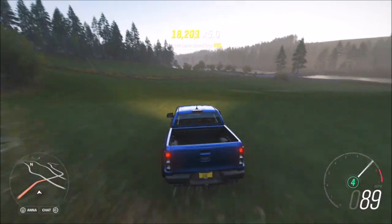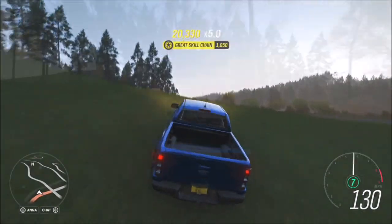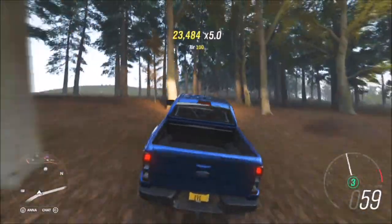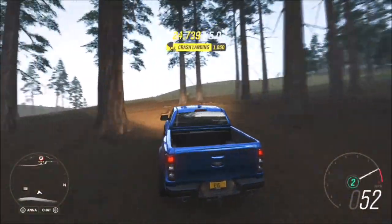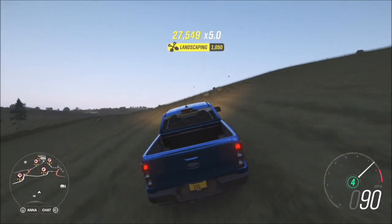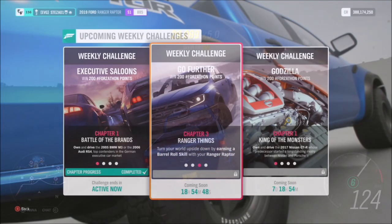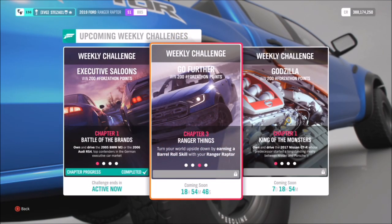It's a wreckage skill, so anything you can smash into works, but just before that you want to get some form of air skill. It can be a standard air or ultimate air, and a standard or ultimate wreckage — it really doesn't matter as long as you get the wreckage skill straight after the air skill, as you can see here. It's really easy to get 10 of them.